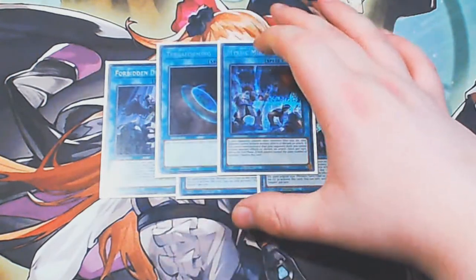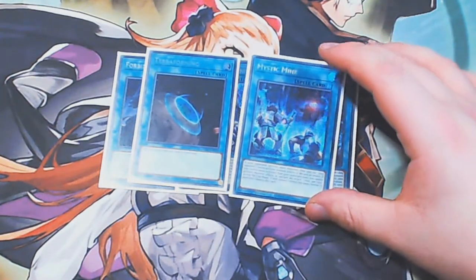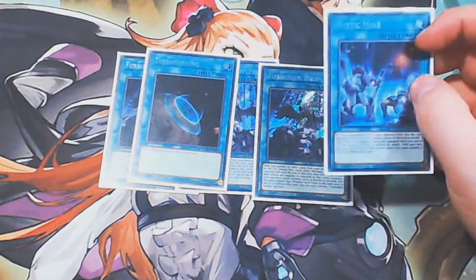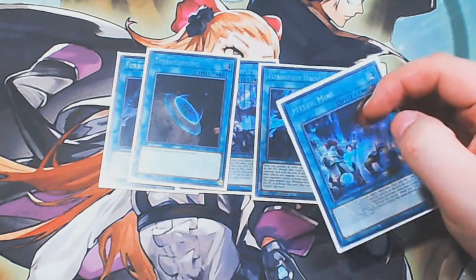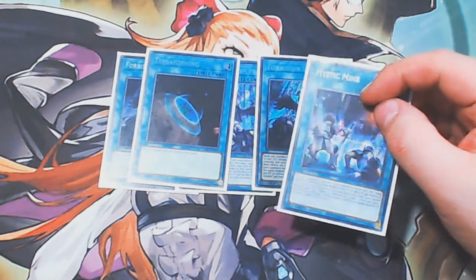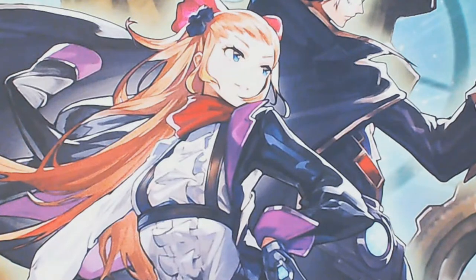Our final two cards for the main deck are Terraforming and Mystic Mine. You need Terraforming because you're playing field spells. Mystic Mine is a free win game one — lots of people hate it, but if you want to win free games, this is how you do it. People generally don't have main deck ways to out this in game one. If it's the right type of deck or opponent, you can side in more and auto-win those games too. That rounds off our main deck at a solid 40 cards.